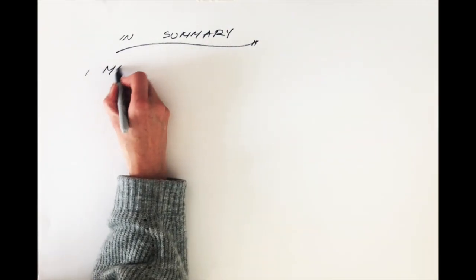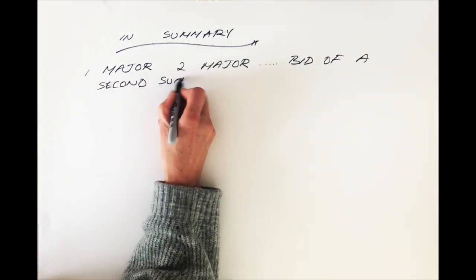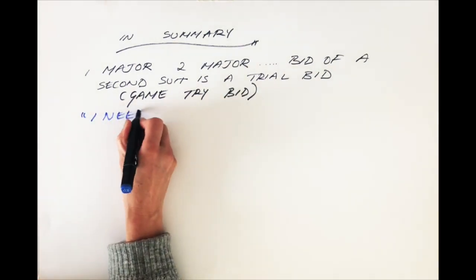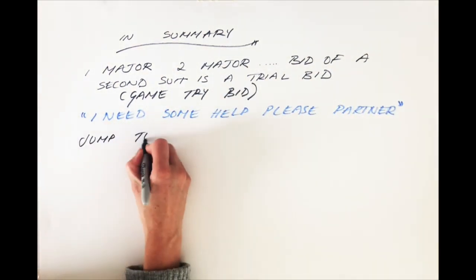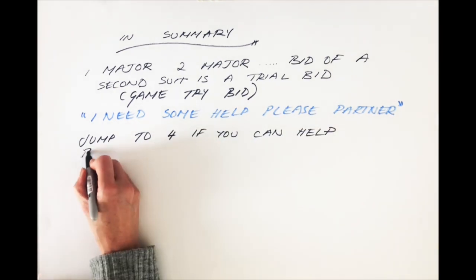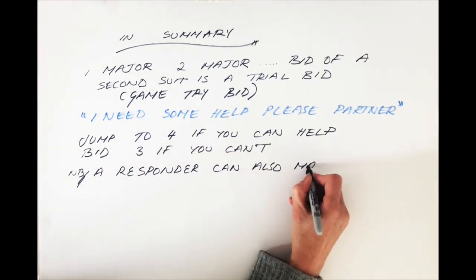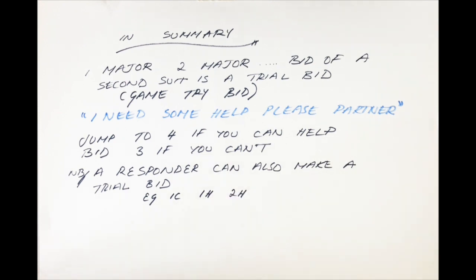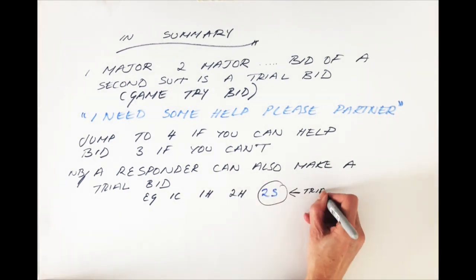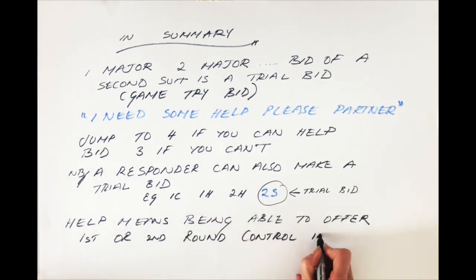In summary, when the bidding goes one of a major, two of a major, the bid of a second suit is a trial bid, also known as a game try bid, and it says: I need some help in this suit, please partner. Please jump to four of the major if you can help, or bid three of the major if you can't. A responder can also make a trial bid if the opener supports their suit — for example, one club, one heart, two hearts — and here the bid of another suit is asking for help. Help means being able to offer some first or second round control in a suit.